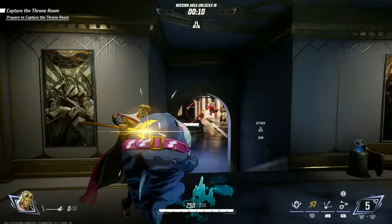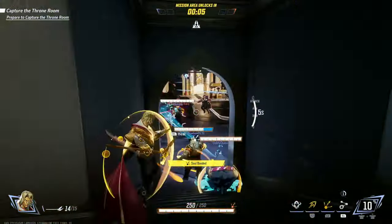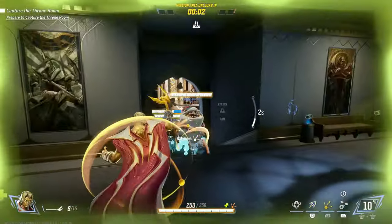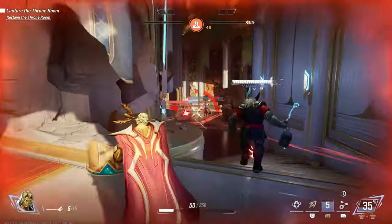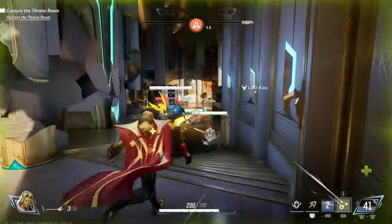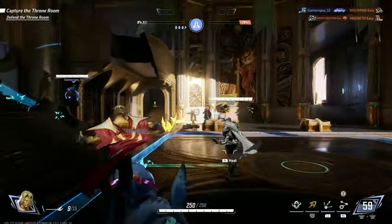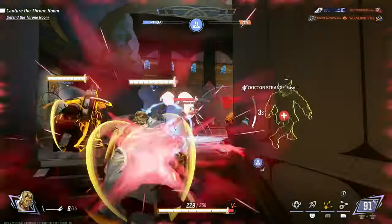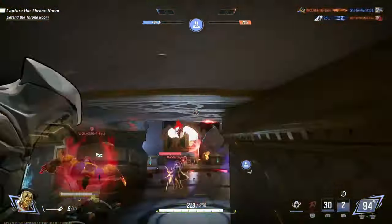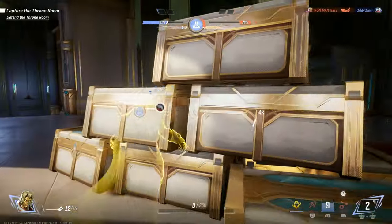Next we got Adam Warlock. He doesn't have a ton going on, sure. However it's when and how to use his kit effectively that can be hard to master. You might think he's your standard healer and that's kind of true — you heal your allies and yourself — but when to use the soul bond effectively, that's the hard part because you don't want to just throw it out there at the worst time possible. His ultimate resurrects his downed allies, so you have to wait on that moment and not die when you do it. These waiting-for-the-right-moment kits aren't meant for every player, so it can be hard to master those timings.